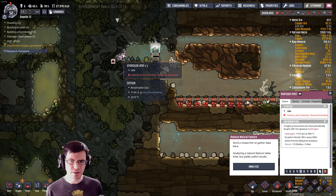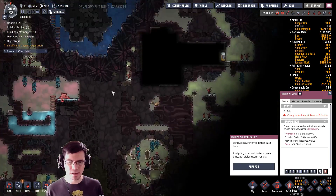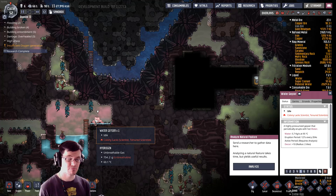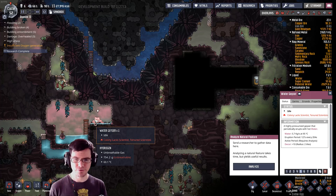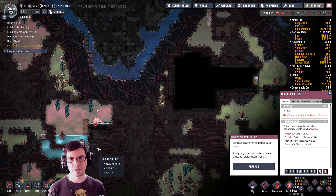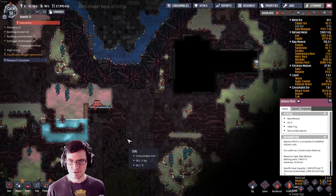So if you add up what we've got going on here with this hydrogen vent plus what I have with the water geyser, I should be in a really good place as far as how much oxygen I can generate and how much hydrogen power I can produce, because the two are going to stack on top of each other. That should be real handy.